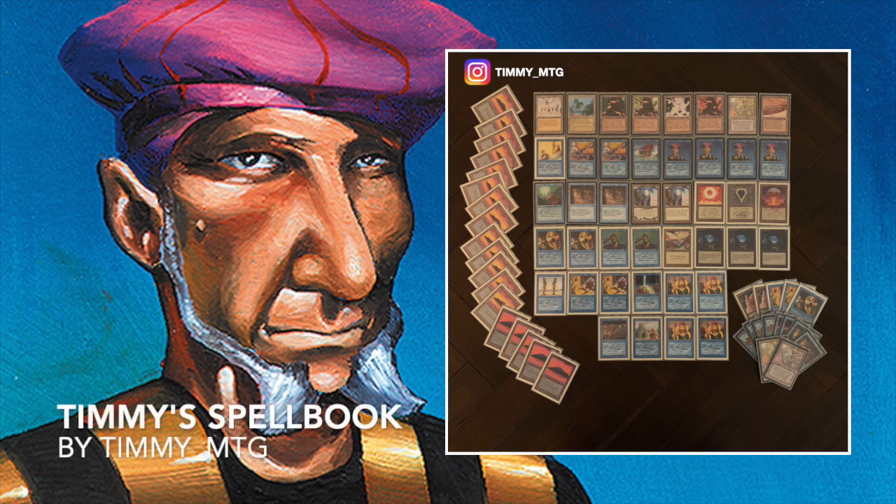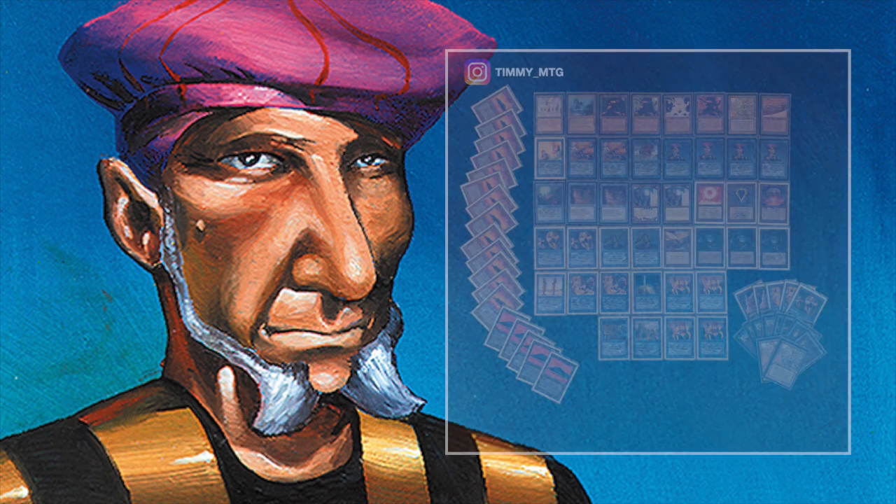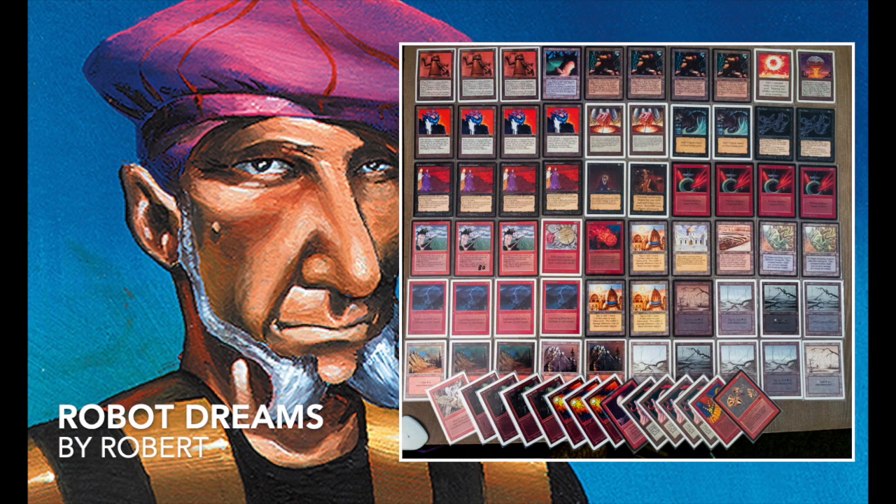Here we're going to continue with the deck of my opponent, Robert. Let's take a look at his robots. Here we see the deck of Robert's Robot Dreams — wow, it is an interesting deck. You've got Underworld Dreams, the Enchantment from Legends, three black to cast. Whenever your opponent draws a card, he gets damaged. I think that's at the core of this deck — he's playing four of those, four Underworld Dreams.